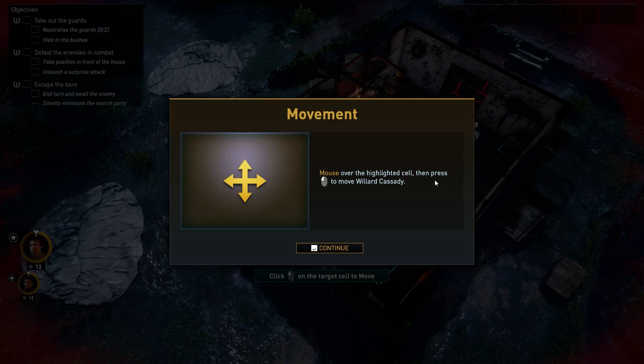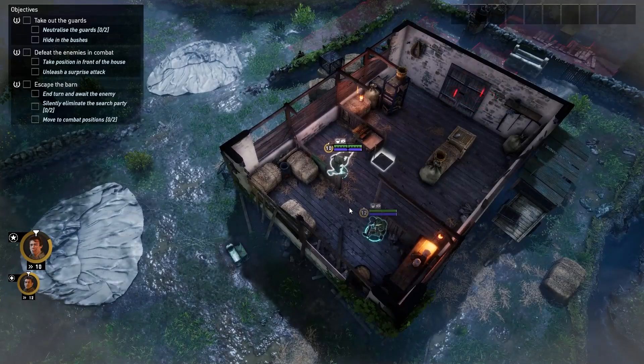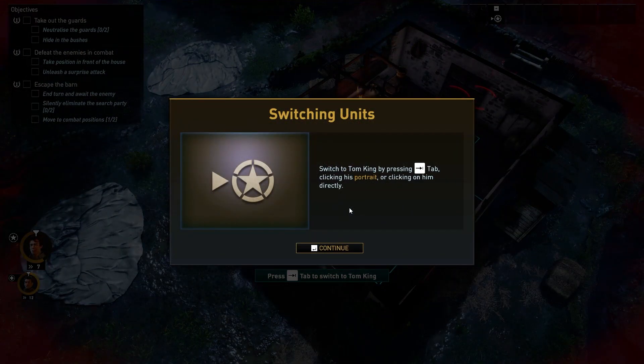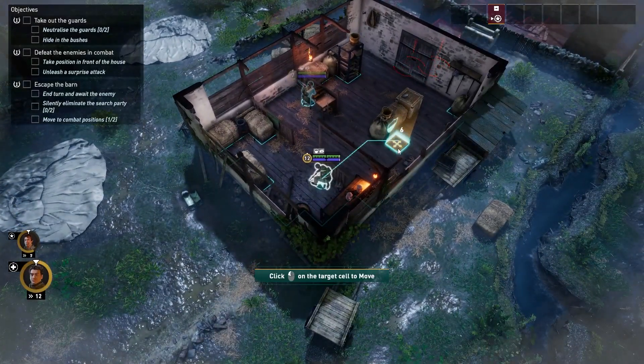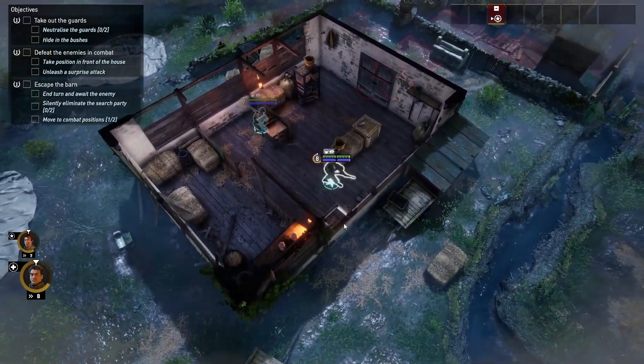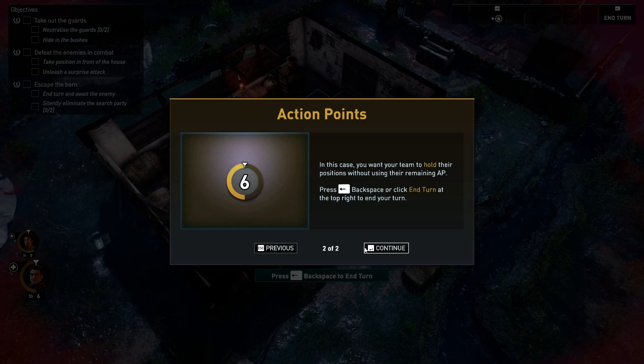Mouse over the highlighted cells, then press tab. Switch to Tom King by pressing tab, or clicking his portrait, or clicking on him directly. Can't switch back. Your actions available to you are determined by your remaining action points. In this case, you want the team to hold their positions without using their remaining AP. Press Backspace or click End Turn at the top right.